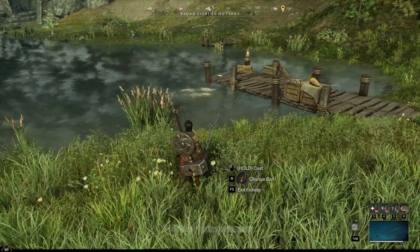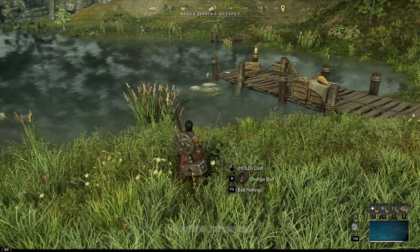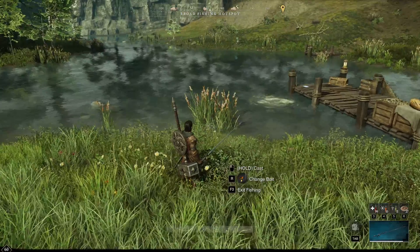There we go — I got a large heavy catfish and 163 XP for that. As your skill level goes up, you unlock more hot spots and you can also throw your line farther, which helps with reaching those deep water fish.